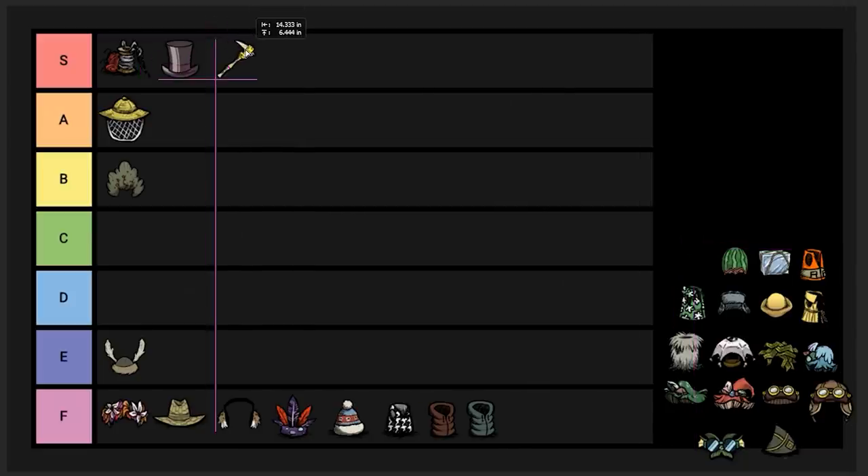Walking cane — S tier. This is actually the single best item in the entire game. If you were to ask me what item I wanted to start off with at the start of every single run, it would be the walking cane. Some players would say they want a Krampus sack or something else, but really the only better item you could argue for as a starting item would be the Lazy Explorer, which is literally just an upgraded walking cane that requires a walking cane to craft. It increases your movement speed an absurd amount and it's a permanent weak weapon — it doesn't break. Great item.